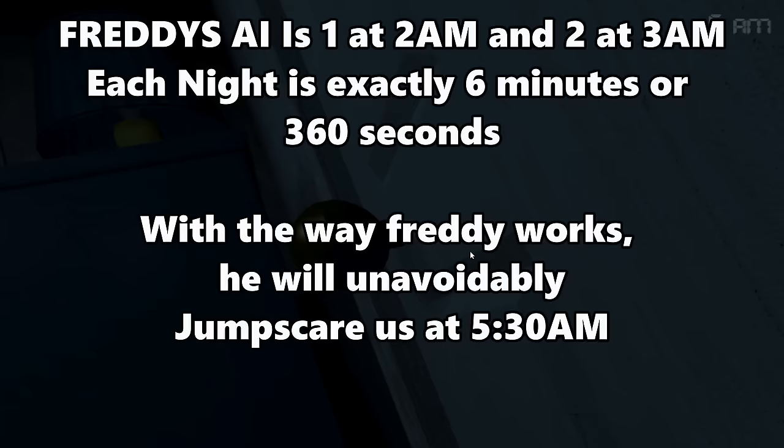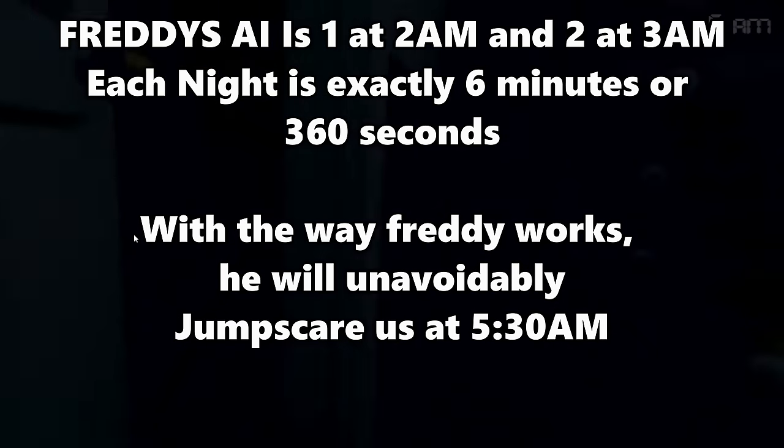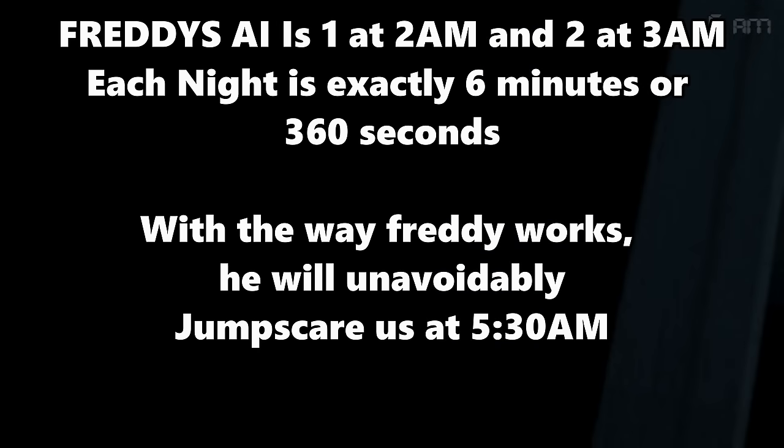What this means is that unlike Bonnie or Chica, Freddy does not work on movement opportunities, meaning there's no way to slow down this counter. On night 1, Freddy has an AI level of 1 at 2am and 2 at 3am. Each night lasts 6 minutes or 360 seconds, meaning each hour is exactly 60 seconds. With Freddy adding his AI level every 4 seconds, Freddy will unavoidably jump scare us by 5:30am. The only way to stop Freddy is the flashlight. So I'm going to use the flashlight on Freddy. Night 1 is honestly really easy — it only took me one attempt.